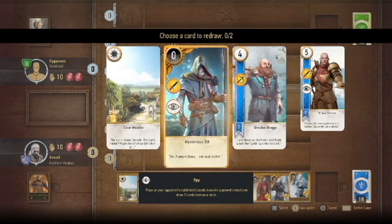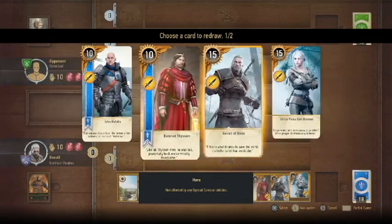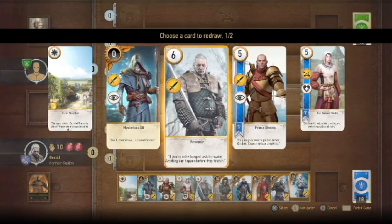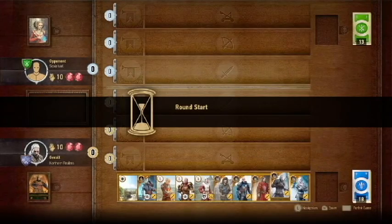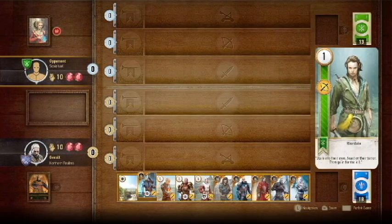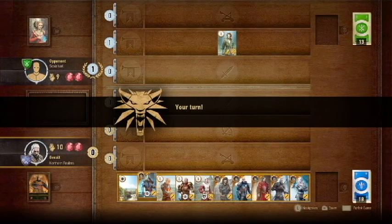Let's see. I like that. Don't need that. Vesemir. Let's get rid of Vesemir. What do we get? Oh, those are too shitty. Shitty exchanges here. So let's give them two spies and see what happens.